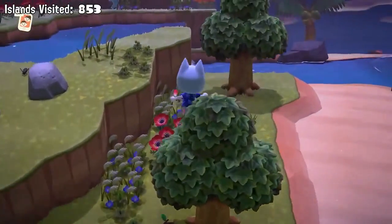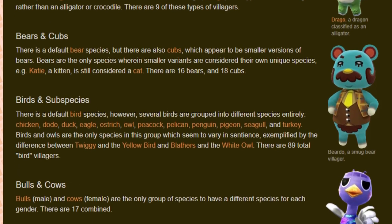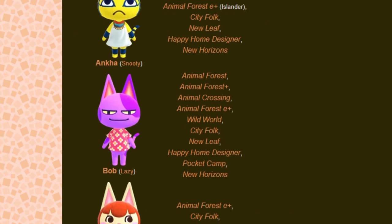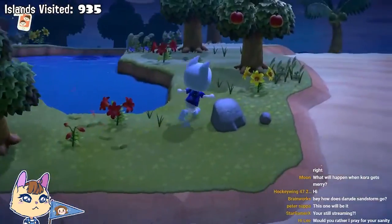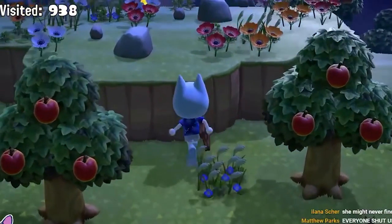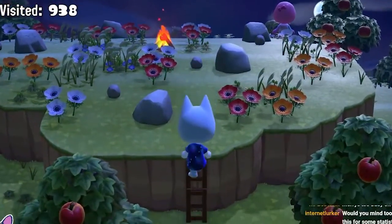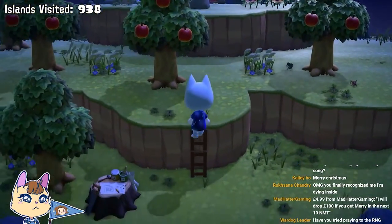The game first rolls a specific species. There are 35 different species in the game, so there is a 1 in 35 chance that the type of animal you are looking for will be picked. The game then rolls for a specific villager in that species. Each species has a different number of villagers.